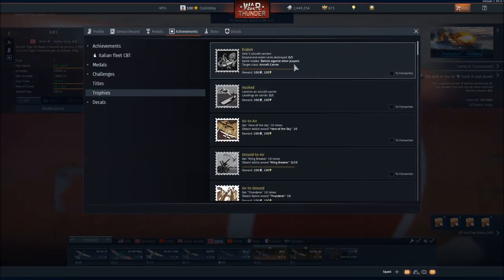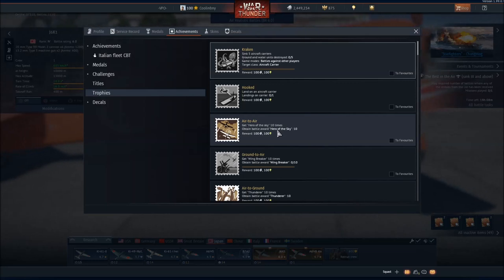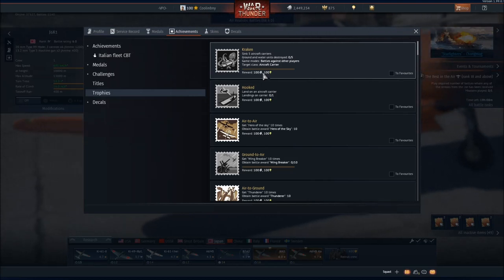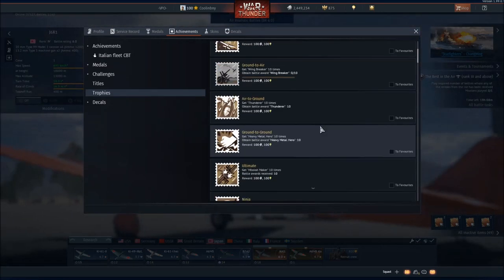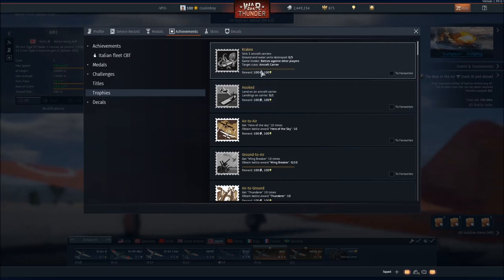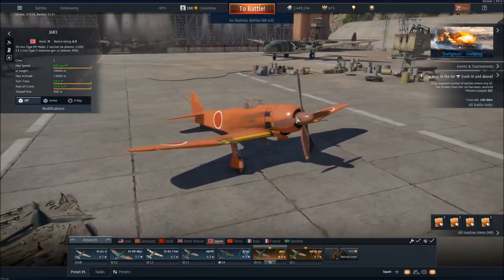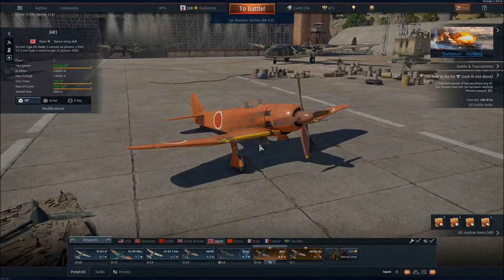You also have challenges and trophies — these are essentially your Steam achievements. They're not necessarily easy but you get rewarded throughout playing the game. Something like 'sink 5 aircraft carriers' isn't that common to get, and you only get 100 silver lions from it, so unless you're really looking to bolster your Steam or Xbox achievements these don't really matter in-game. Either way, that's Tankenstein — I hope you learned something. Really just blast through tanks and air achievements and you'll get millions of silver lions in no time. Please like, comment, subscribe — I'll see you all later!